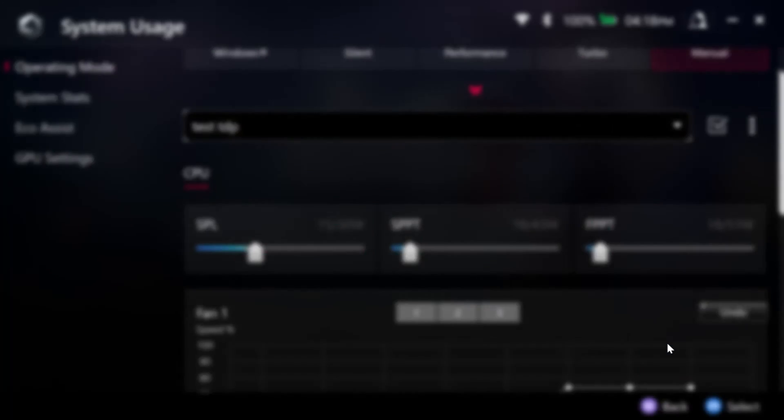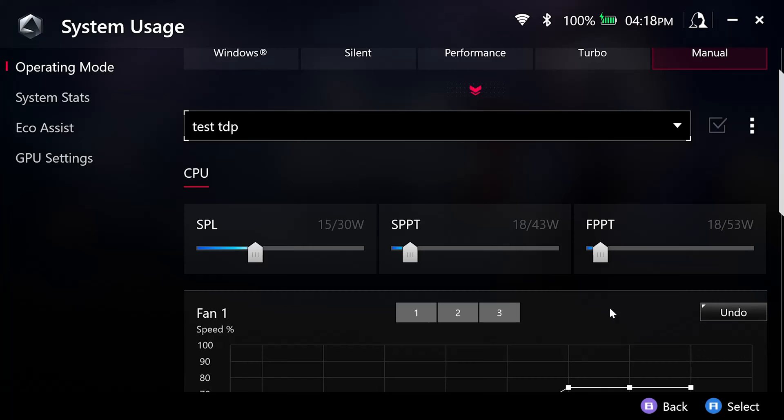Once you have your manual TDP profile created, make sure to enable it and select it with the left side toggle. You can only toggle to your most current manual TDP profile, so make sure you select the one that fits your needs and hit the check mark. With that being said, let's take a look at some of our findings with manual TDP.